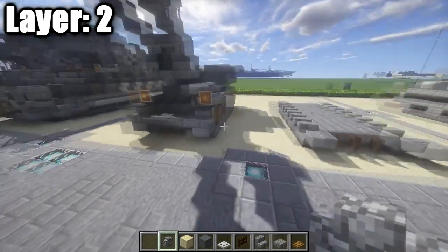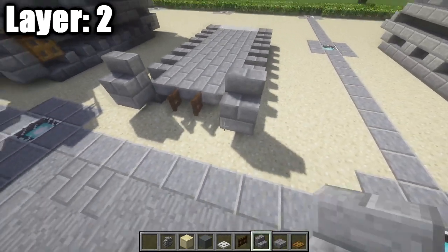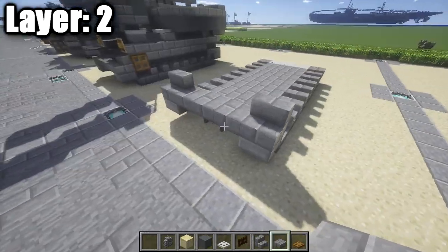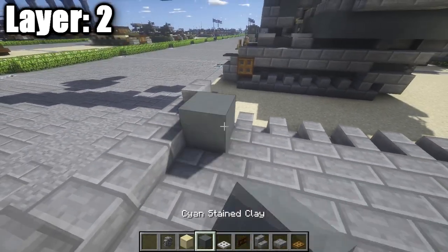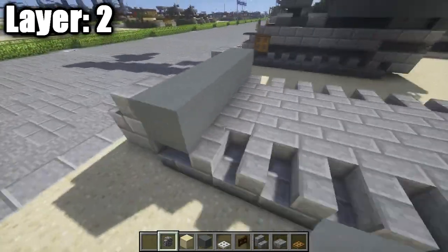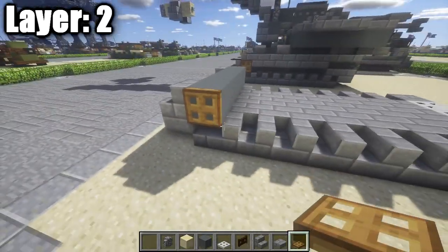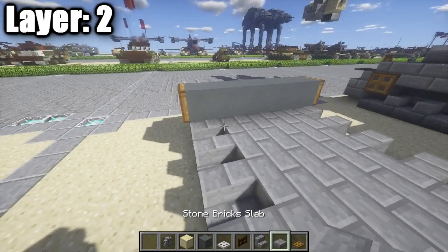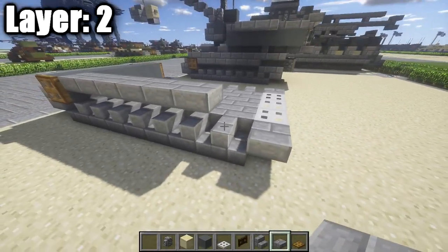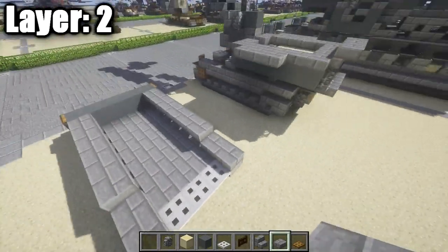Layer 2 — we're going to continue our work on the tracks and also start to get a little bit into the hull. Place down a stone brick stair on top of the stone brick top slab like that on your side. Then in between them, place down a row of three stone brick half slabs across in the front. Then place down a row of five cyan stained clay blocks all the way across. On either side, place down a wooden trap door to represent the spoked wheels. Going to the sides, take your stone brick top slabs and go back a total of six, then place down two stone brick half slabs on each side.